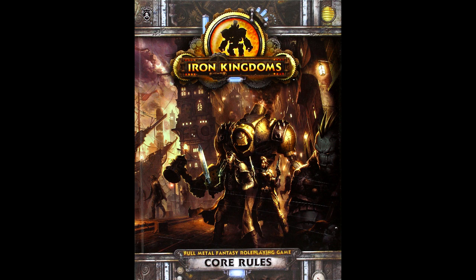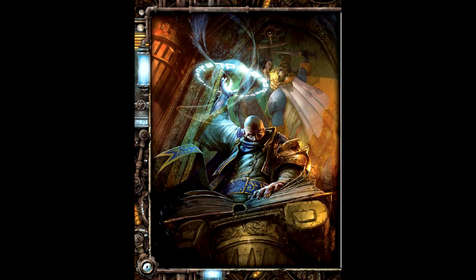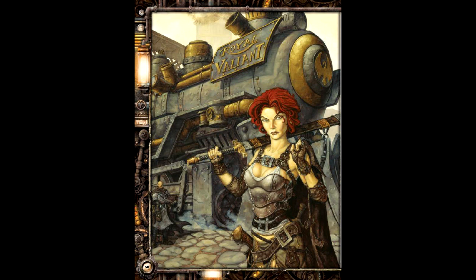Does it hold up? Well, let's find out. At around 360 pages, Iron Kingdoms has as strong of a presentation as its miniature's counterpart, and a superior presentation to the D20 predecessor. The writing style doesn't have any real bleed issue, and the artwork is all high quality. Adapting a miniatures game means you won't be lacking in artistic resources, and there's plenty of lore and art the book draws from. While the book does have an index, my only real nitpick is the occasional reused art, much like Star Wars Saga Edition. All in all, it falls in line with Privateer's quality standard.